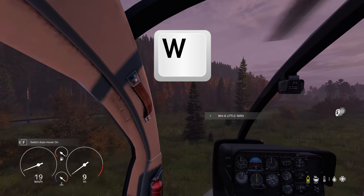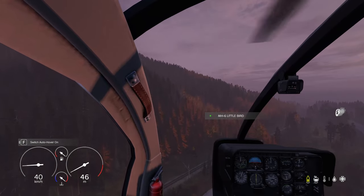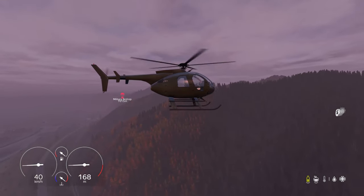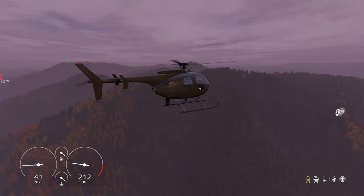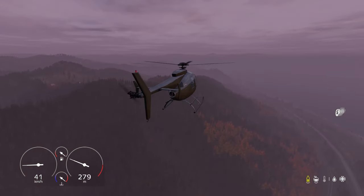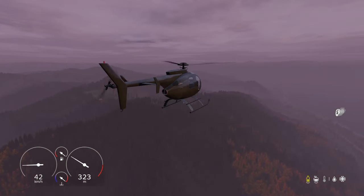W will raise your altitude — that's your collective increase. I've tapped W once and the helo just continues upwards. It's not like Arma 3 where you have to hold it. In this, the controls are very, very sensitive — more sensitive than the Loose Women panel. Maybe not that sensitive, but you get the idea.